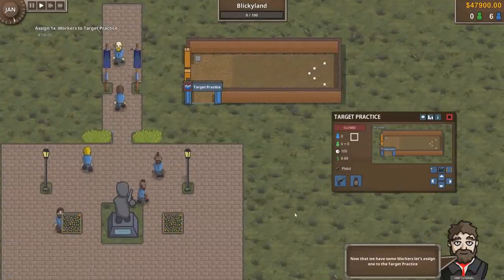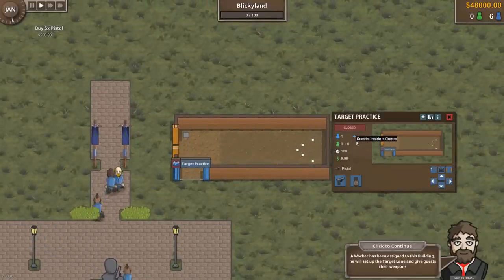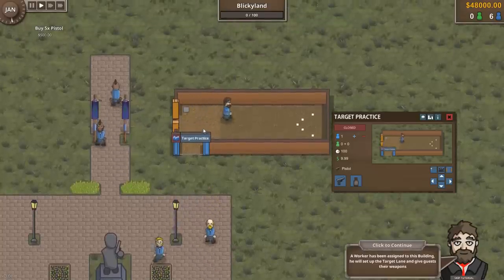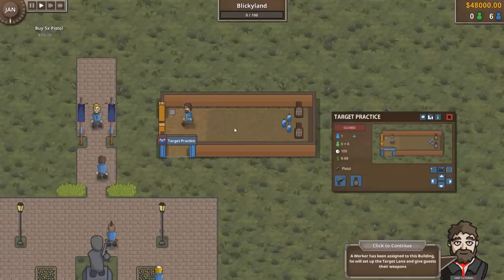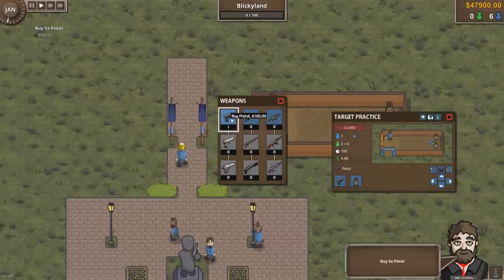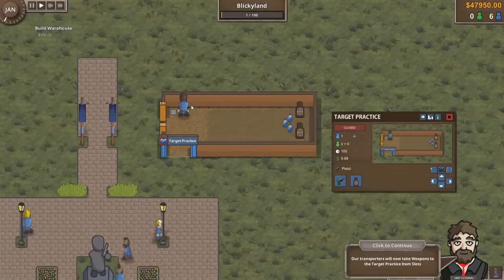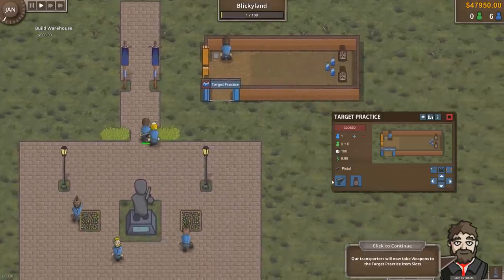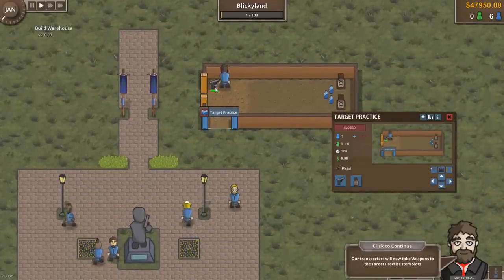Now that we have workers, let's assign one to Target Practice over here. A worker has been assigned — let's see if he comes on over here with his little jerkin or whatever. He puts the bottles in place. Let's buy some weapons for the guests to use — a pistol sounds good. Let's go with five pistols. Our transporters will now take the weapons to the Target Practice and put them in the item slots. He put the little pistol right there.